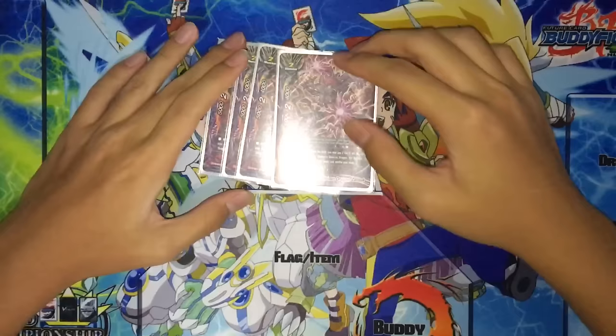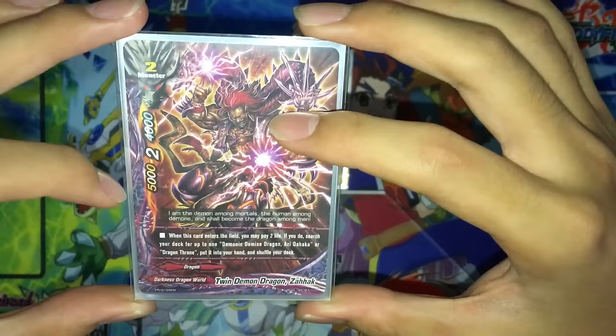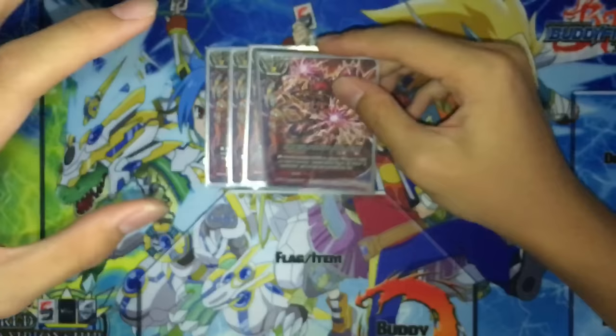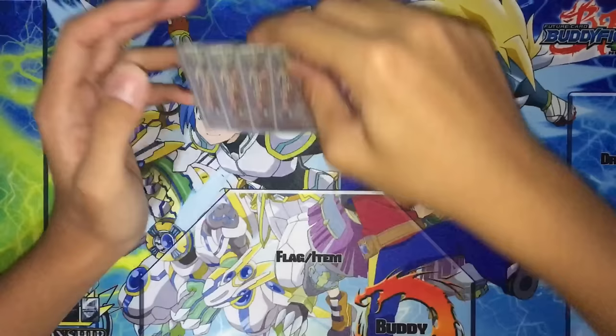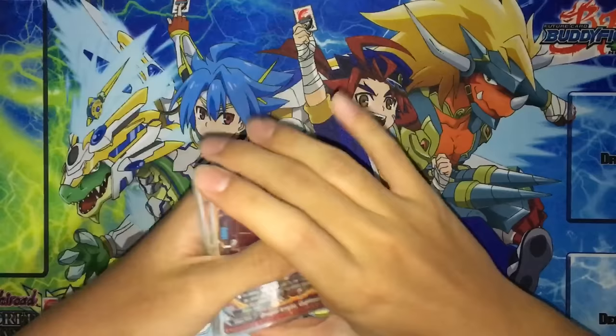Next, size 2 monster — 4 copies of Twin Demon Dragon Zahak. Size 2 monster, 5k power, 2 crits, 4k defense. If you pay 2 life, search your deck for one Azidhaka or Dragon Throat. Basically both Azidakas — you can choose either depending on the situation, or Dragon Throat depending on what you have in your hand.